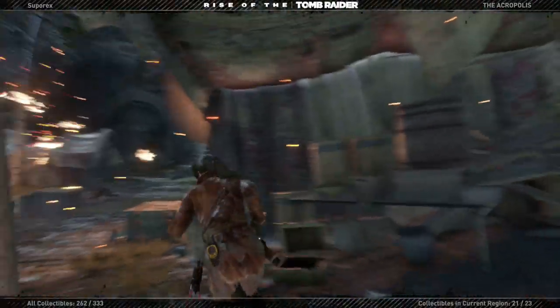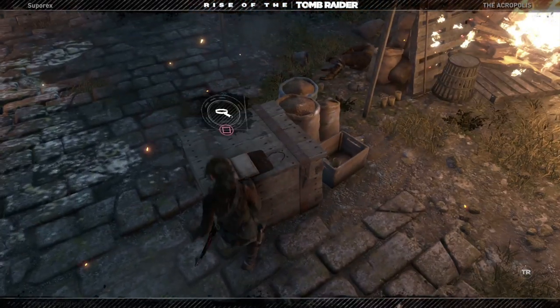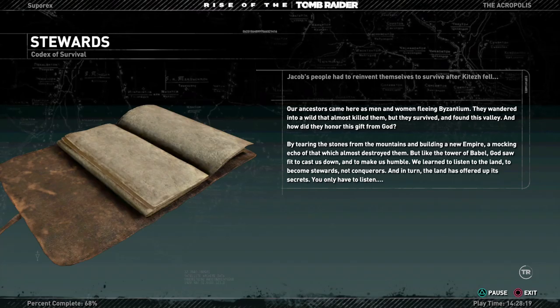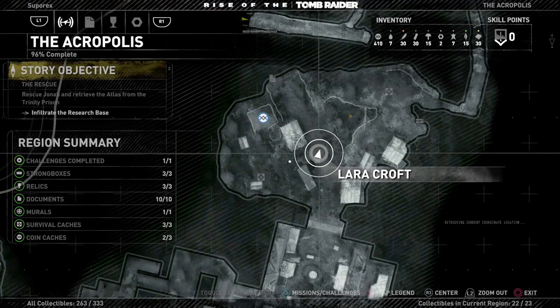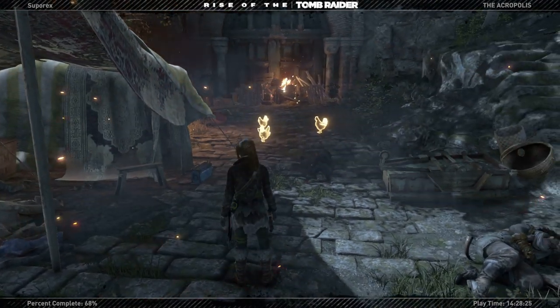Look like coins - what's this? There it is. Our ancestors came here as men and women fleeing Byzantium. How did I miss that? Yeah, that was it - nothing with the map.